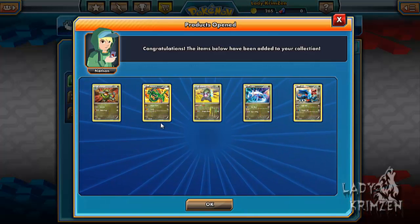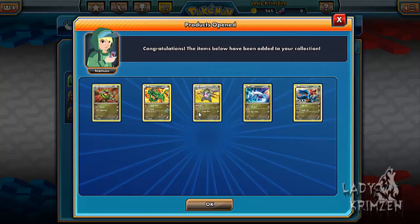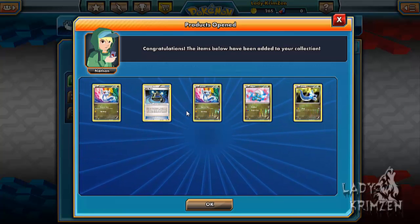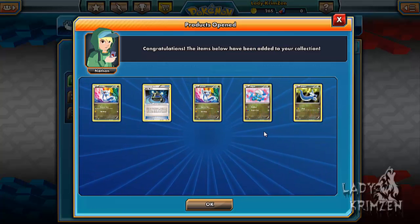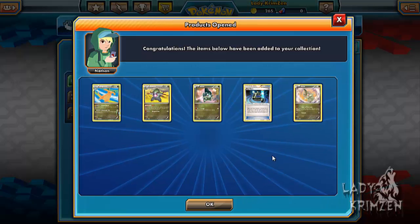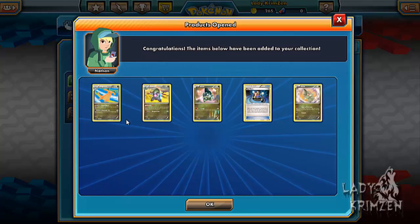And Fraxure, Rayquaza, Fraxure again, Altaria, Latios and Dratagon. 17 left. Dratini, Experience Share, Dratini again. Bagon and Dratini, Altaria — so obviously you can get duplicates in a booster pack, which is kind of annoying. Dragonite.